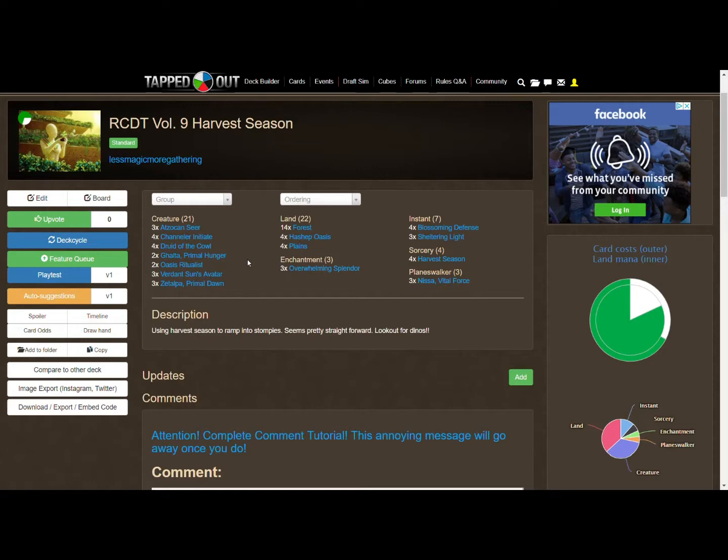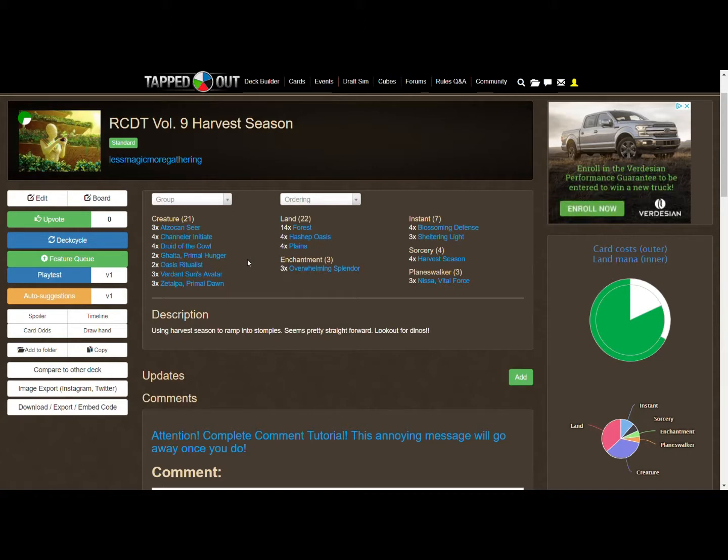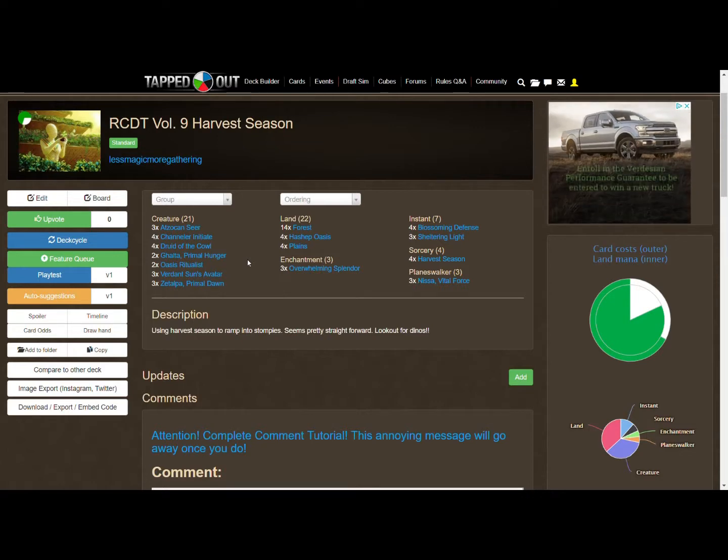The sideboard isn't shown here but you'll want things like Heroic Intervention, maybe the Brontodon that destroys an artifact or enchantment, artifact and enchantment removal generally, maybe more life gain if you're against a burn deck that's killing you before you get your Avatar or bigger creatures out. White has good life gain instants and sorceries. For things like Scarab God interacting with your graveyard, you can add graveyard protection too — build your sideboard based on your local meta.